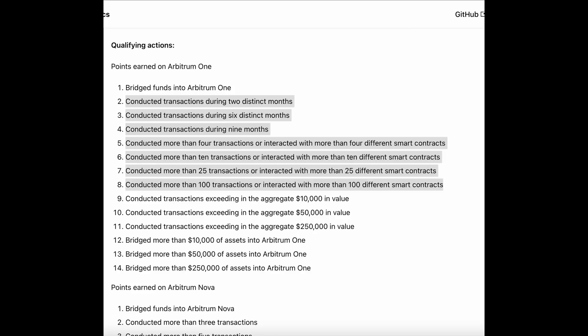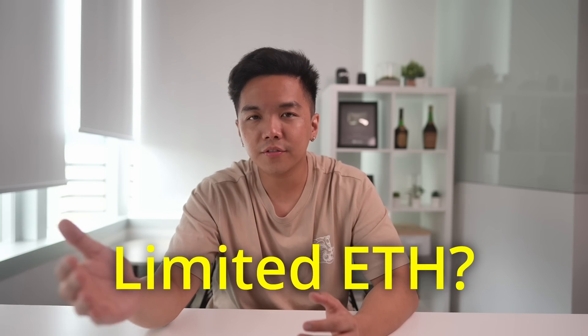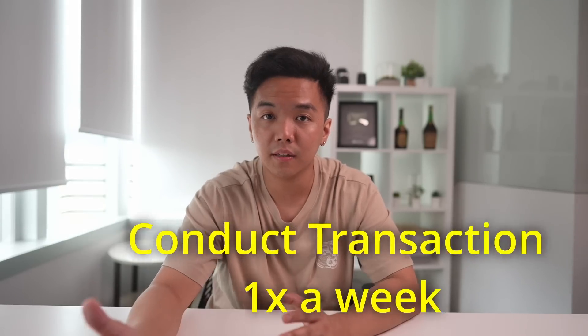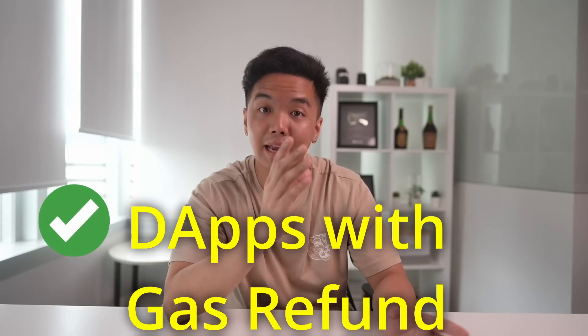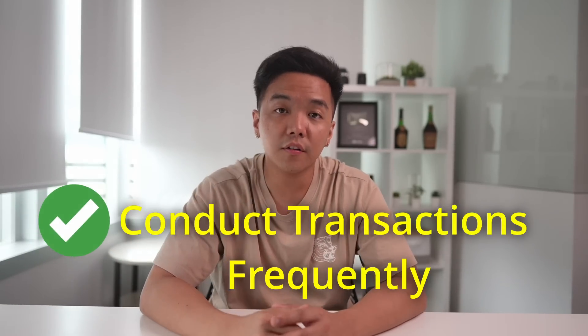Those are the three dApps that could allow you to earn double or even triple airdrop rewards. Our approach to the ZK Sync airdrop is the same as we did for Arbitrum — it's very important that you regularly interact with smart contracts, because in the Arbitrum airdrop those who conducted transactions consistently got more airdrop tokens. If you don't have enough ETH and want to save on gas fees, try to interact with at least one dApp once a week. Go for dApps with gas refund options like Sync Swap, Orbiter Finance, and Bungee, and if you keep doing it consistently throughout the year, you'll have ticked off the frequency criteria.